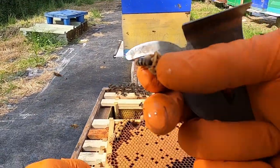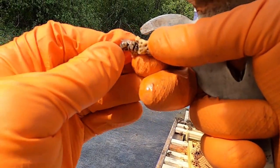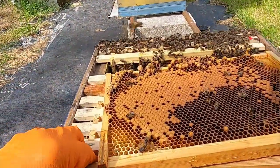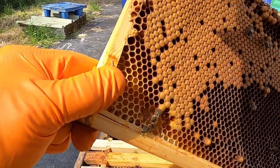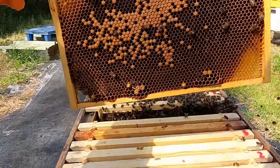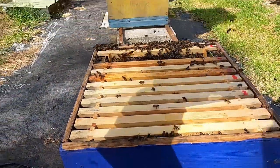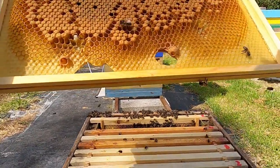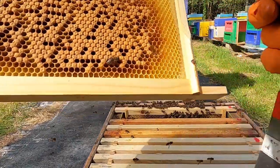Oh, see that — that is a virgin queen. We're going to destroy it because this is at least F2 generation and we don't want any second generation on our apiary — we choose F1. If I had opened that tomorrow, that queen would be running around somewhere and it's not easy to find her. So we're destroying everything and making sure we're not missing a single queen cell.